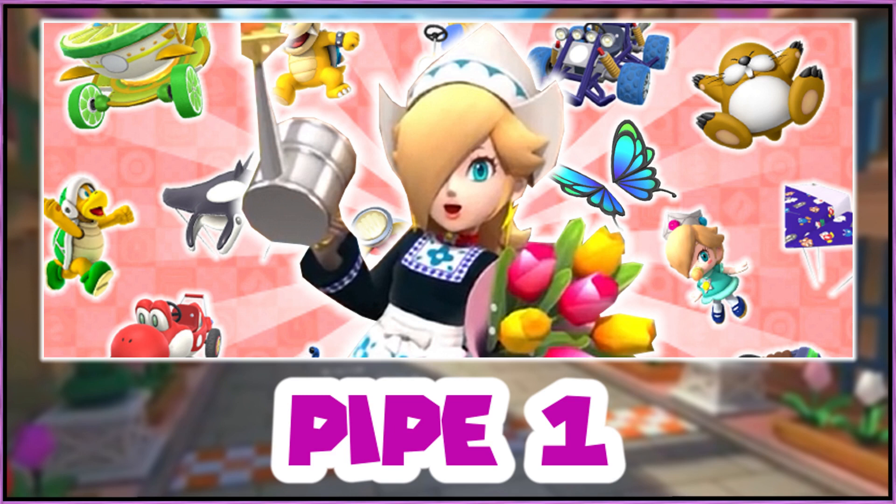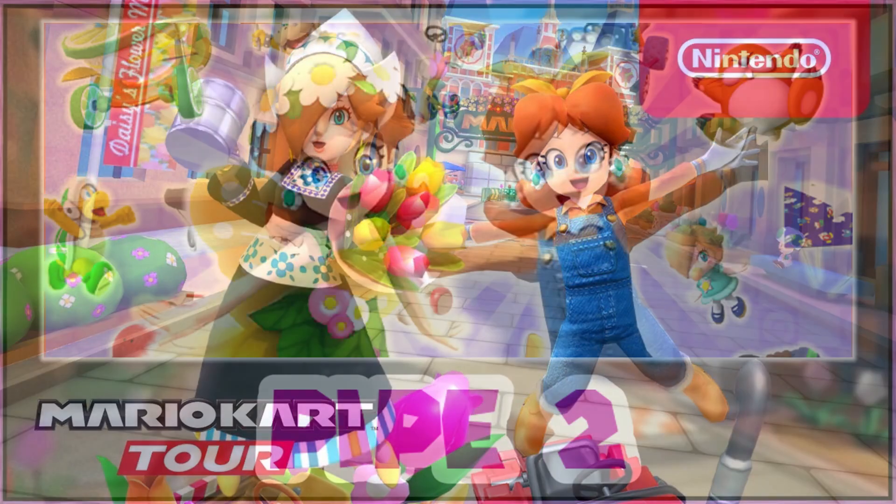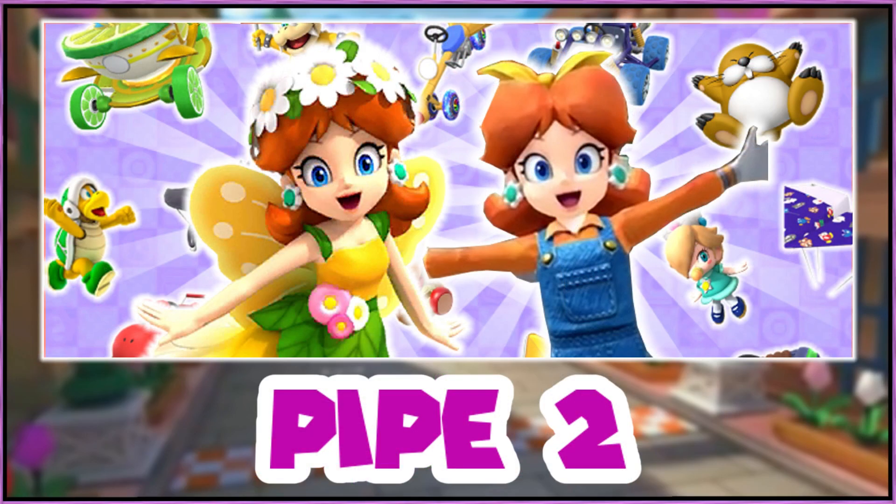We gave her the standard butterfly wings. For the second pipe, we have Daisy Farmer along with Daisy Fairy. We already knew from the trailer that these two are going to be together since they were side by side in the original trailer. We gave Daisy Fairy her normal set, which is the Prancer and Daisy Glider. For Daisy Farmer, we brought in the new Dragonfly cart, which is going to be really awesome, and we gave her the Butterfly Sunset since we both thought that would fit perfectly.